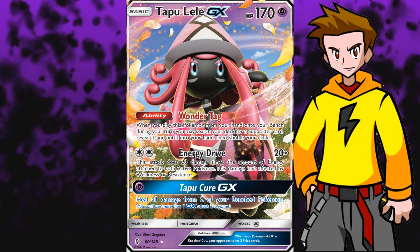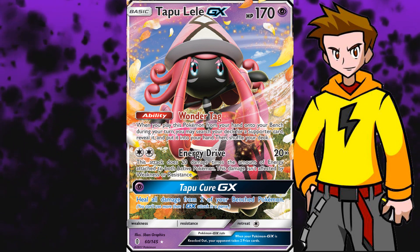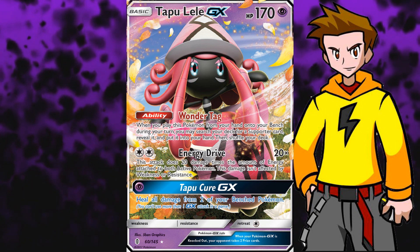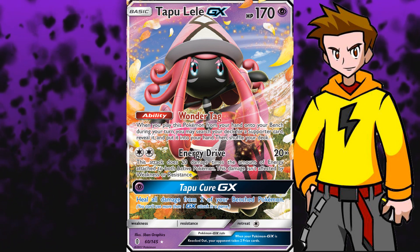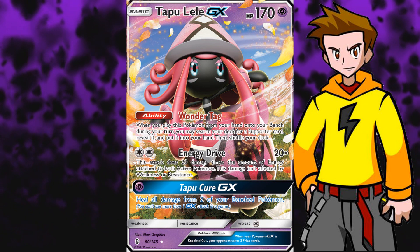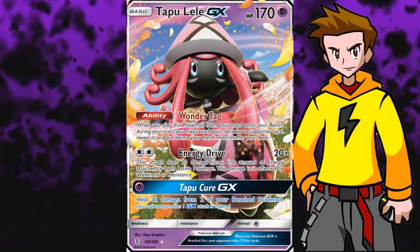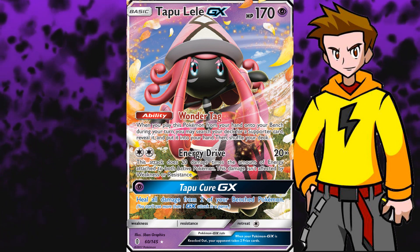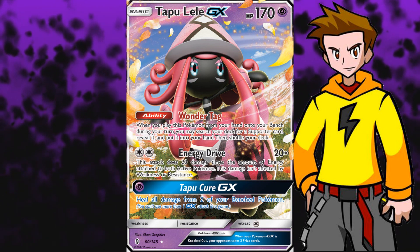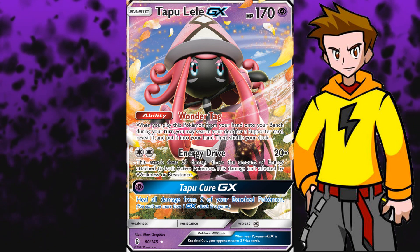I cannot stress enough how good Tapu Lele GX is. Just try watching some livestream matches or recorded matches on YouTube - you'll see that Tapu Lele GX will be on screen multiple times. Ever since Tapu Lele got released in Guardians Rising, we've been seeing it all day, all weekend long. And contrary to the old Jirachi EX that also had the same ability, Tapu Lele GX comes with an amazing attack for a Double Colorless Energy. Energy Drive deals 20 damage for every energy attached to both active Pokémon, so with a DCE equipped you already deal 40 damage, and if the opponent also has a DCE you deal 80. It can stack up to quite a significant amount of damage. It only has one retreat cost and no weakness at all, which is a huge deal. So this card is meant to be insanely splashable and that's why it's in almost every deck.